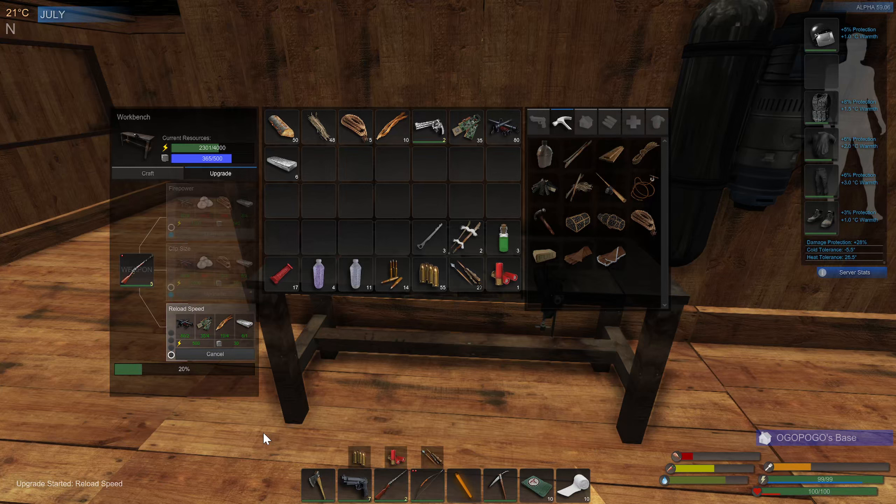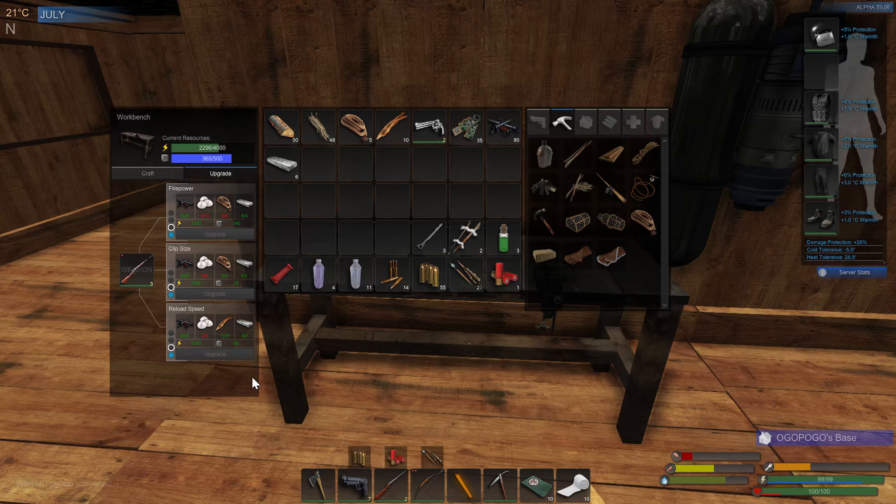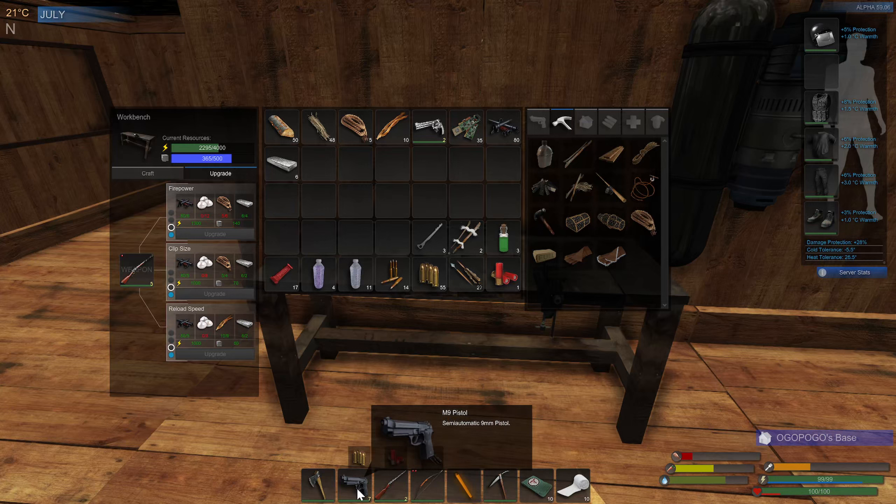Let's do all three so we're fully upgraded on level one. We're gonna do the same on the 44. The pistol, the 9mm - we'll start upgrading the clip size and the reload speed on that coming up pretty soon as well. Because like this one here, I think it does 18 out of the box, then level one it only goes to like 21, then level two up to 25, so it only jumps a few each time.